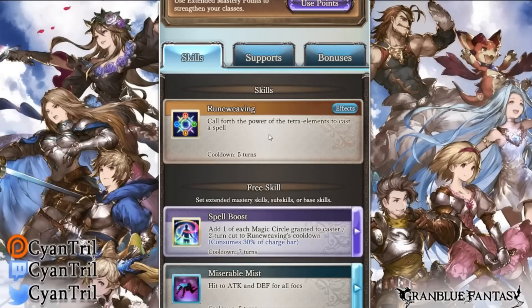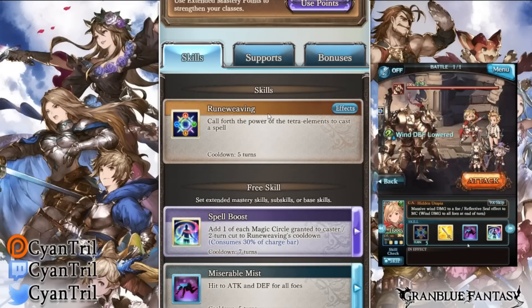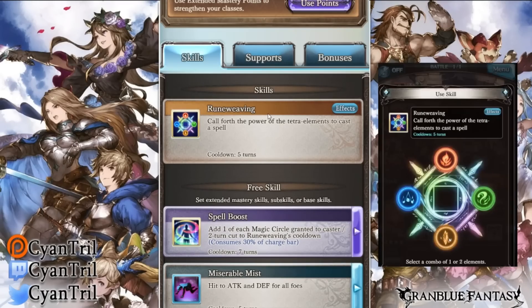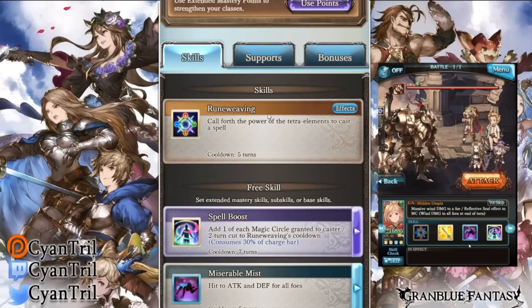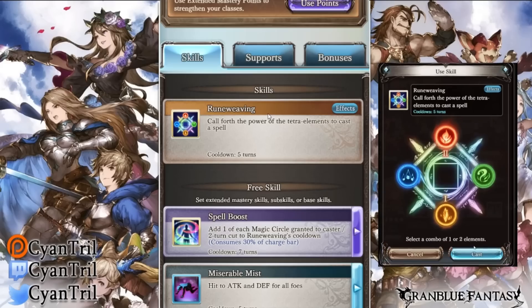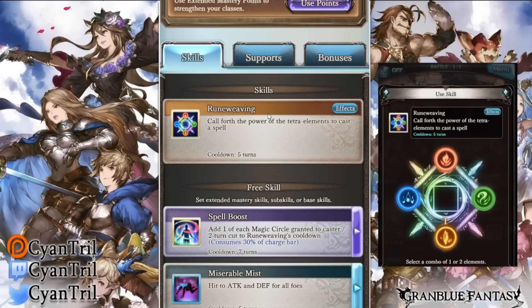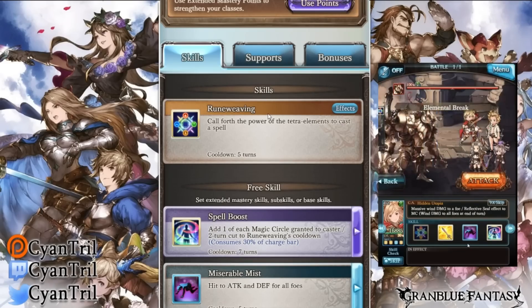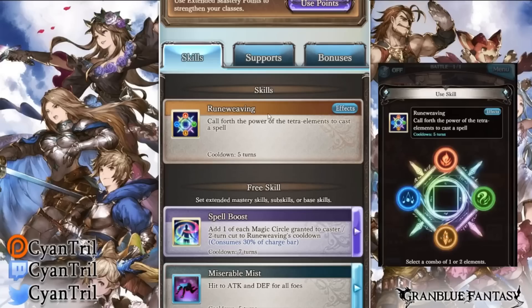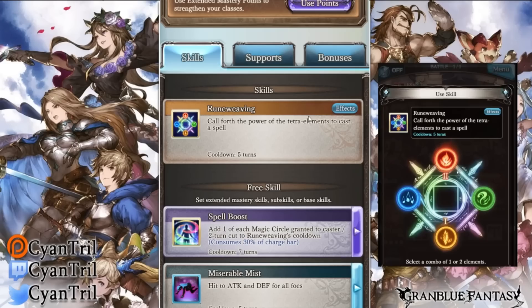The first skill we'll be looking at today is Rune Weaving. Rune Weaving is the main skill from Ninja — if you guys have any experience with Ninja you will know this. Upon using this skill you will get a prompt or a menu where you will have four elements: fire, water, earth, and wind. Hitting these elements two times in any order will give you a different effect. The order in which you hit these skills is very important.